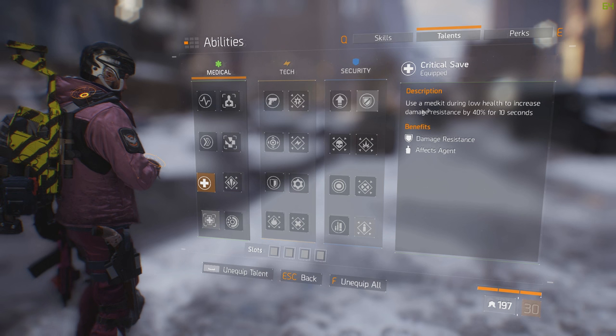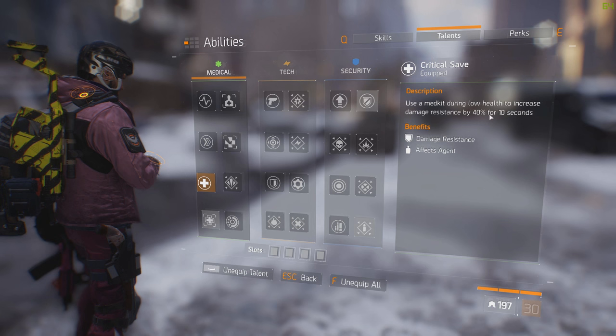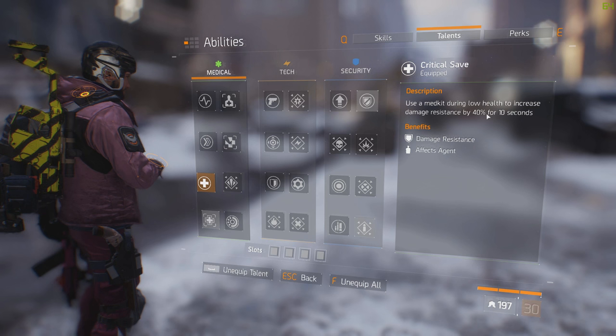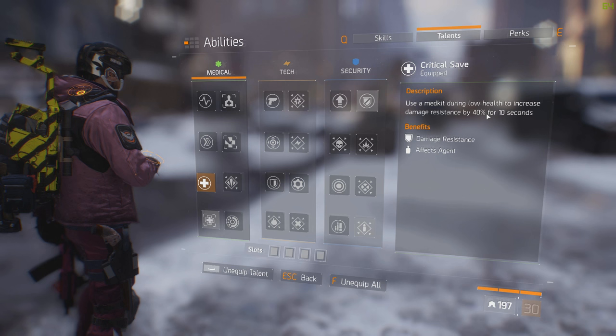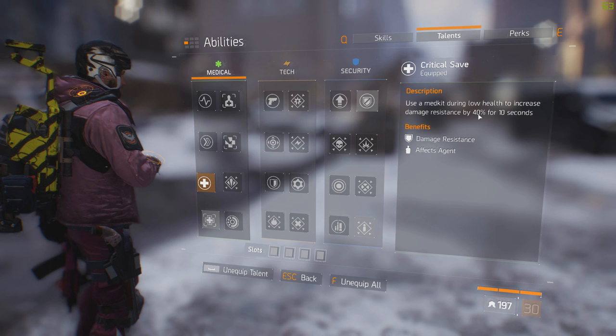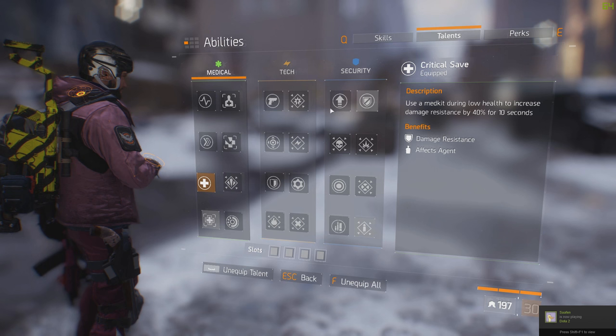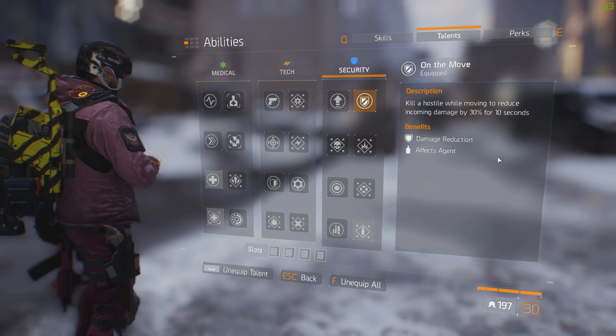Critical Save is one of my favorite talents. Use a medkit during low health to increase damage resistance by 40% for 10 seconds. Every heal works and triggers it, but you have to have at most one HP bar left to trigger it, so it's kind of hard to trigger. But when you use a medkit or heal perfectly at the right moment, you get 30% damage reduction — super nice. I think that's a must-have as well.